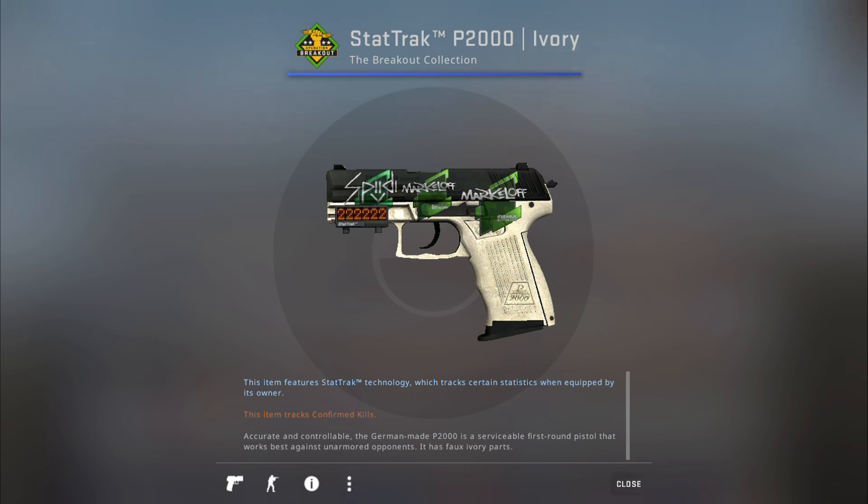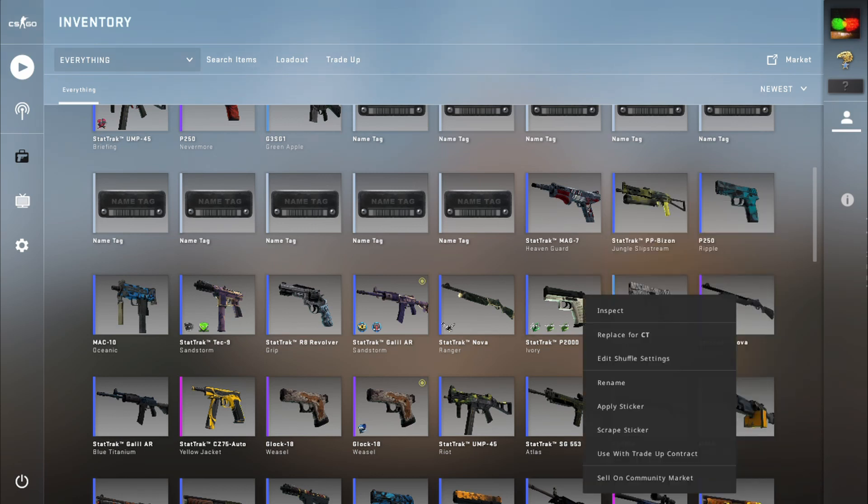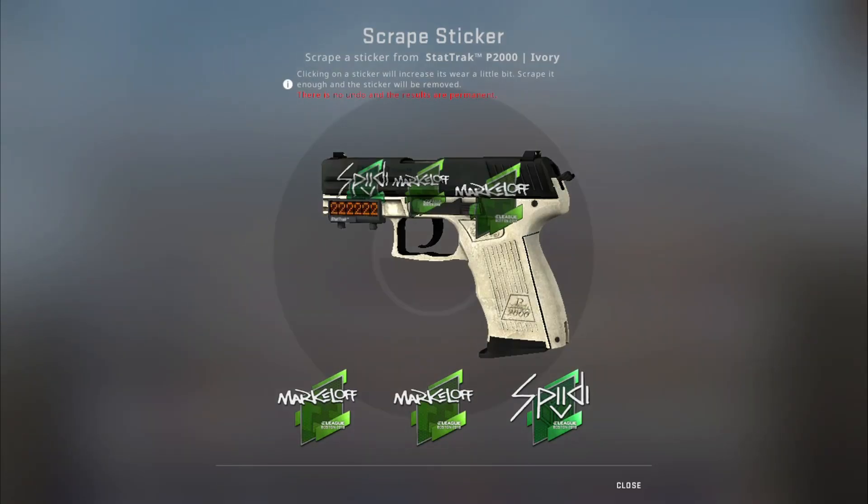To do this you have to go to the main inventory, right click on the gun that you want to scrape, and scrape the sticker. This is one that I want to scrape. So you just click and there's a little bit of scratch there — more wear.